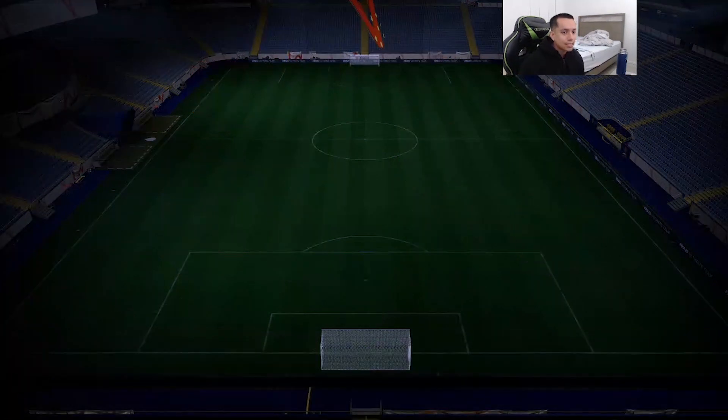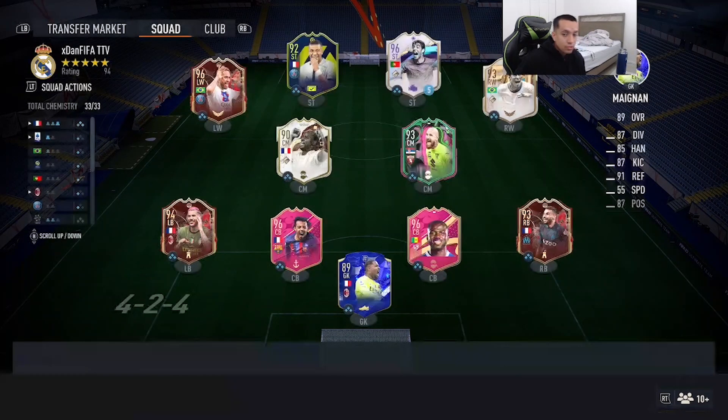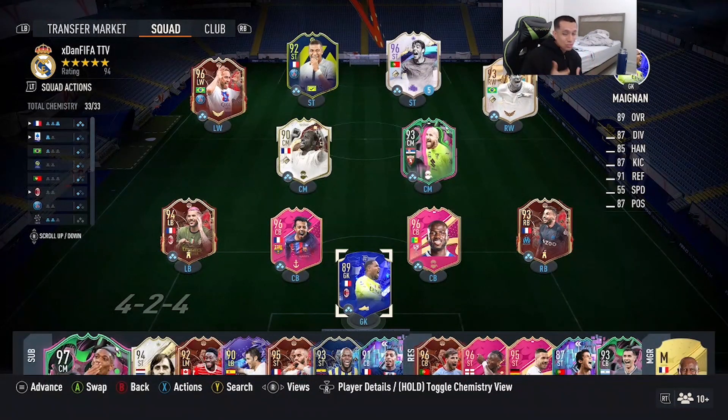He is going to be playing in a 4-3-2-1 as a solo striker, right in front of Kylian Mbappé. We want to see if there's potential for him to sneak into the top 10 strikers — I don't think so — but we want to see if he's very meta. By the time I drop this video, the SBC is going around 170,000 coins from scratch, which is not bad. We're going to play some games in Fut Champs and see the vibes with the card.